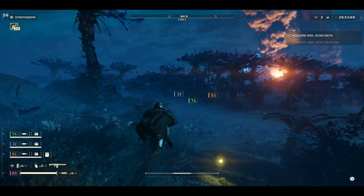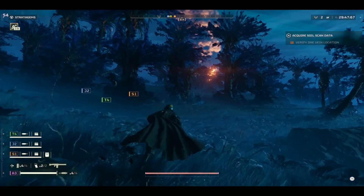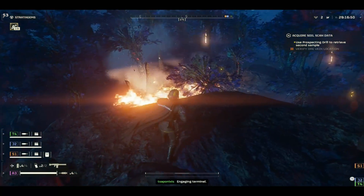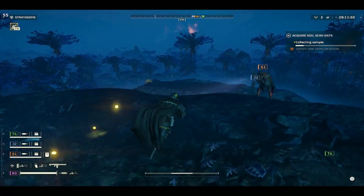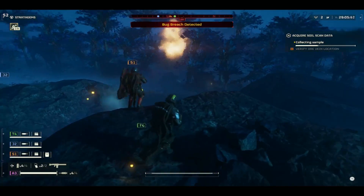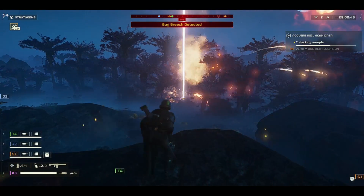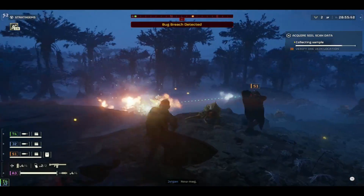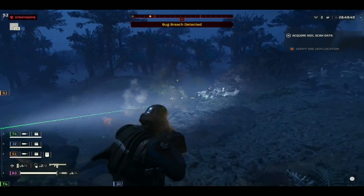The next game is Helldivers 2 running on this device. It's at medium graphical settings and we're getting high 50 fps. You'll notice it doesn't have any ghosting — this is a great way to experience this game on this device. Fps count stays above 50 fps here. If you're looking for a good way to play Helldivers in handheld, this is a great time — hardly any ghosting, stable 50-plus fps.